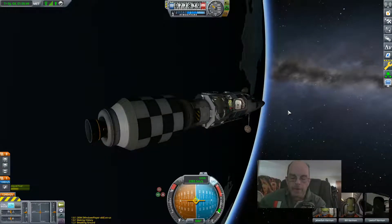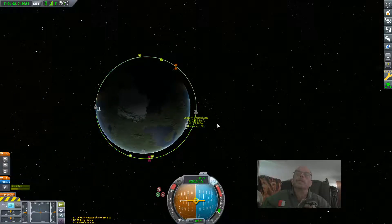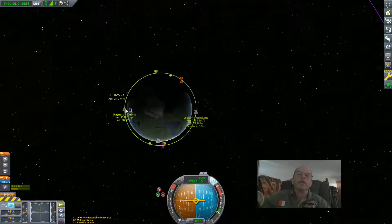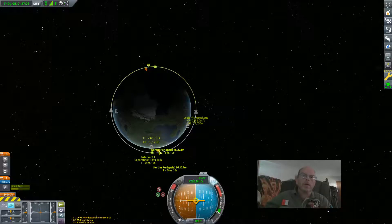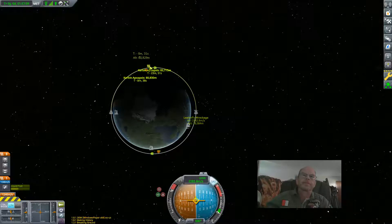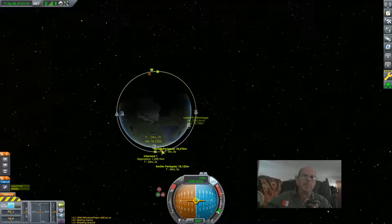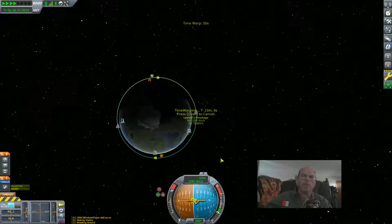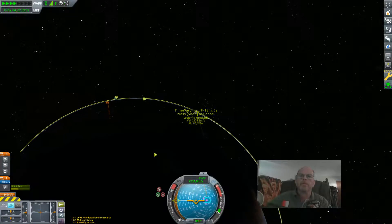All right, let's go to the map — this is about the nine-minute mark. I'm going to set a new craft as a target, and that's Haynerd over here. You can see he's opposite of us now. What's interesting is we're pretty much lined up in so many directions. I'm going to come down here to the periapsis.